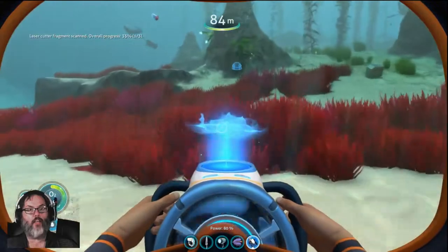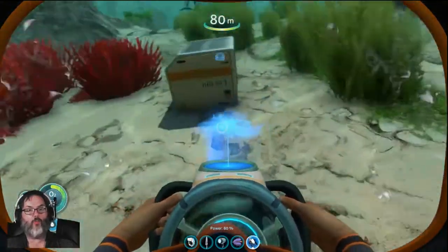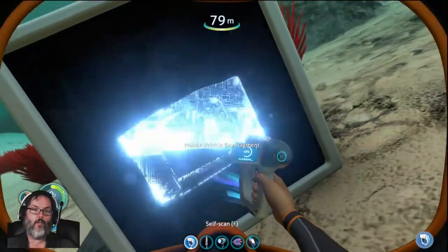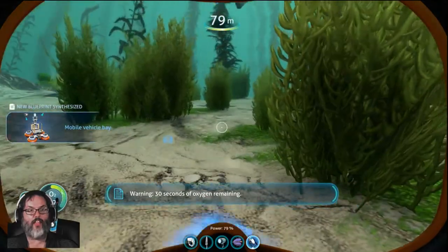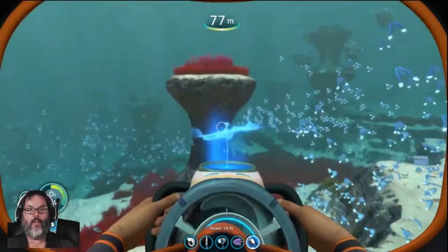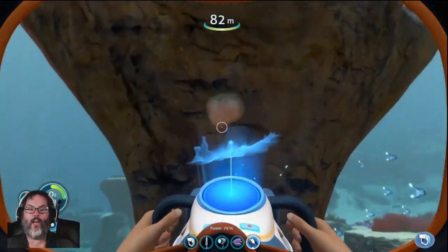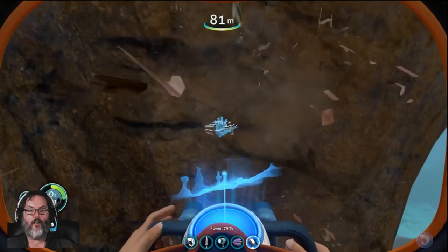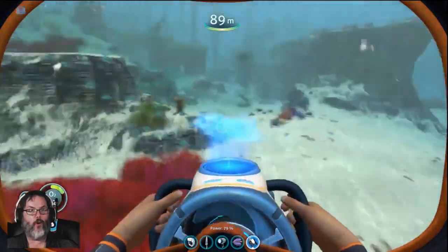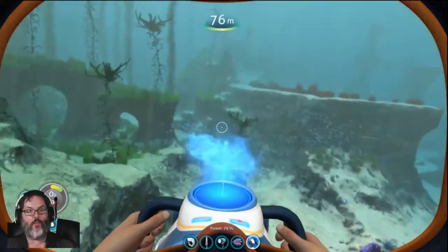So in the biomes, each biome has different stuff. This red area is a grassy area, I think. New blueprint acquired. This is an area where we can find some silver. That sandstone is the stuff we're looking for — it has lead, it has gold. Don't want to get that tiger plant.